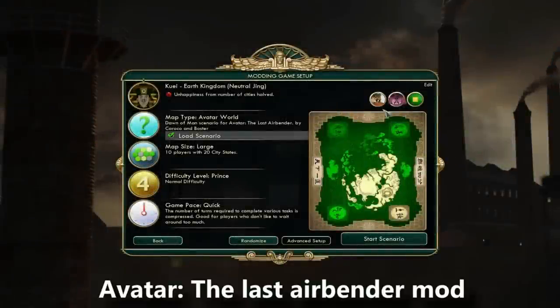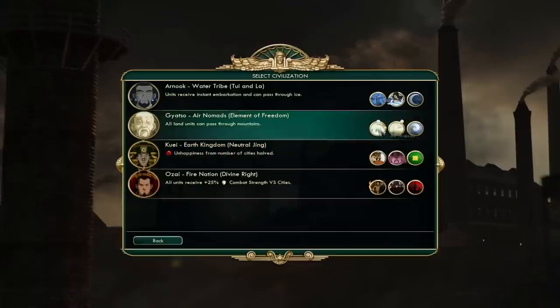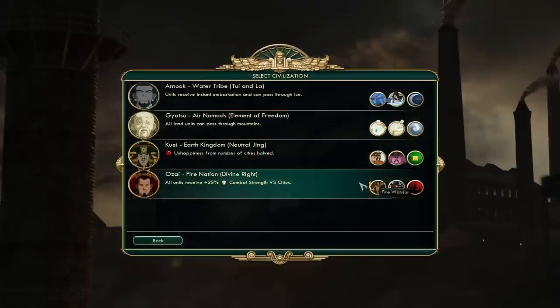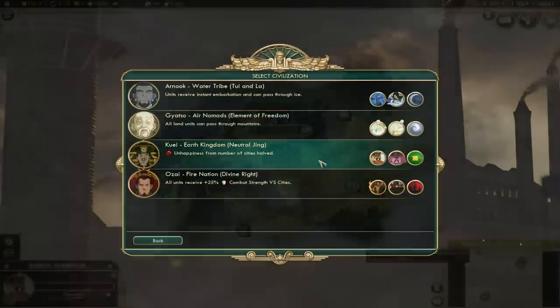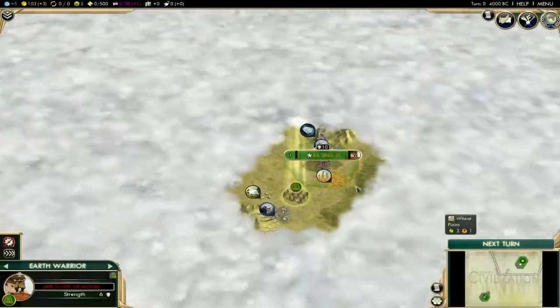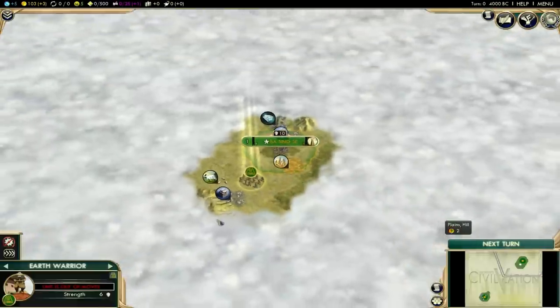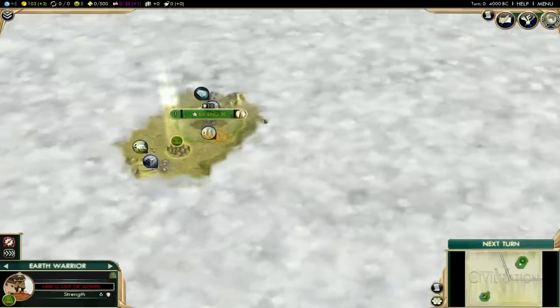Number 5: Avatar The Last Airbender. It's a mod that adds 4 new factions based off the widely popular cartoon Avatar The Last Airbender that airs on Nickelodeon. This mod allows you to play with either of the 4 new factions: the Fire Nation, the Earth Kingdom, the War Tribe, or the Air Nomads. They're more like civilizations, but they all have their unique traits and units — they don't have any unique buildings, sadly.